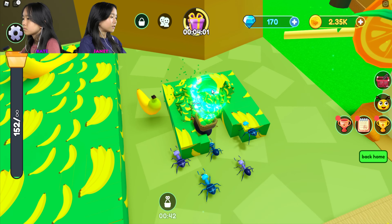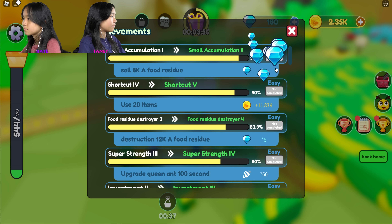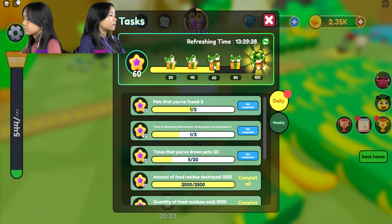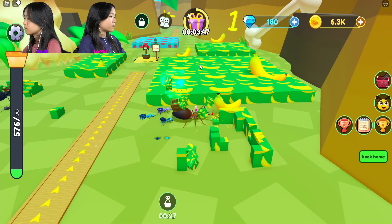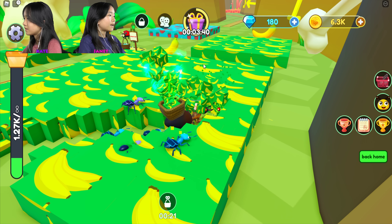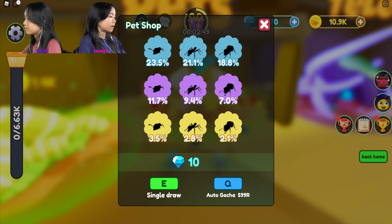These fruits are much harder to eat and destroy, but I'll probably get more coins. Three thousand coins - okay. Maybe I should get more pets, maybe pets would help me more. Have you been claiming your rewards? Yeah, the pets here are probably better - I'm gonna get more.